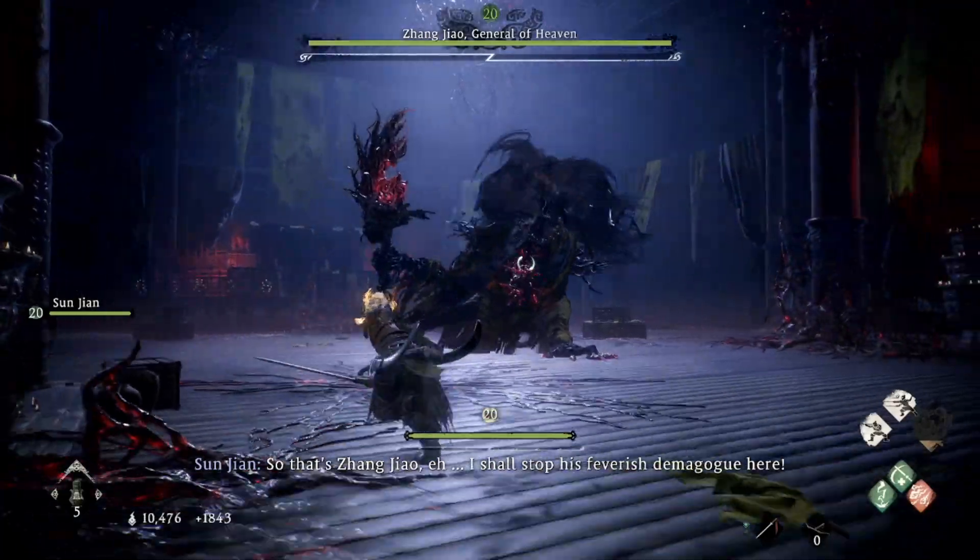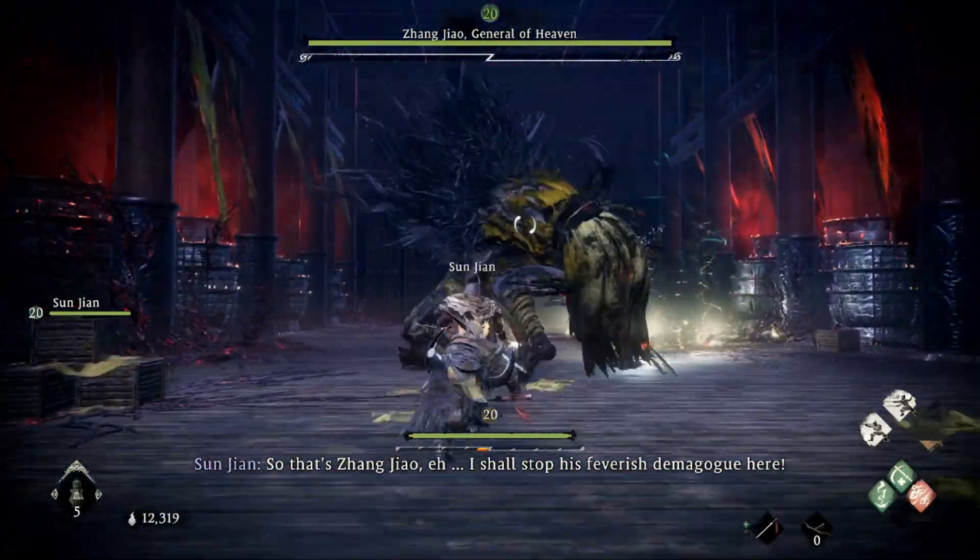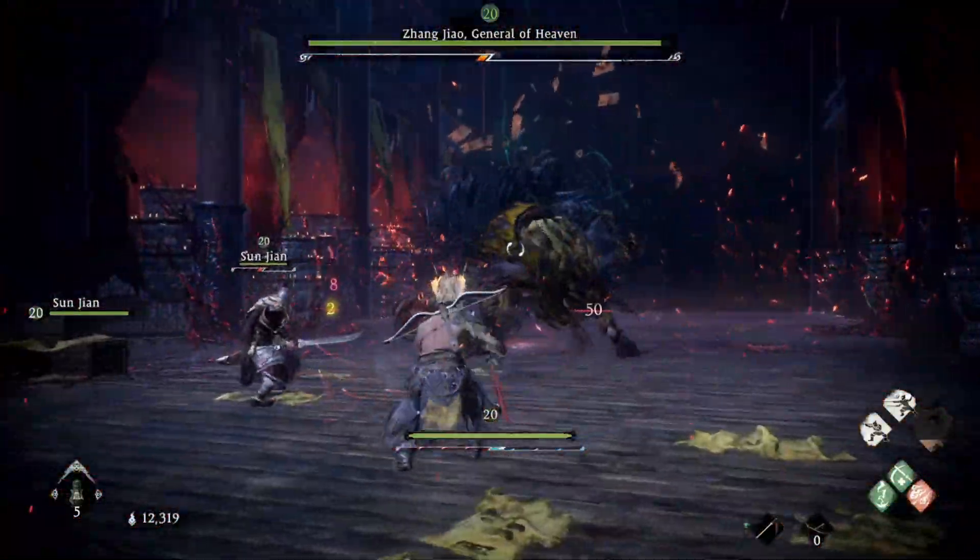If you're really struggling, you can use a Tiger Seal to summon a second companion. I personally didn't. I wiped on this boss a few times, but I was getting close, so I just kept going at it. I figured I was going to get it soon.